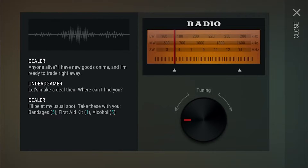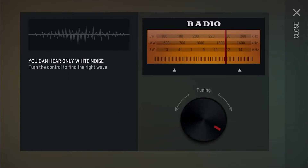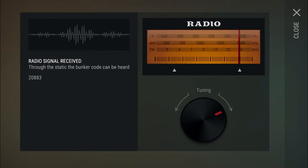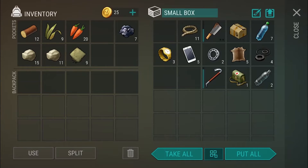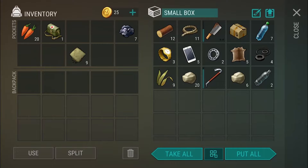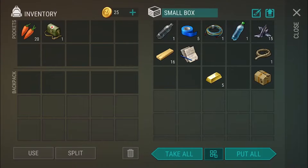The dealer wants five bandages, one first aid kit, and five alcohol. I don't even think we have that stuff, so we'll leave that alone for now. Or maybe we'll go get that stuff and go see what the dealer is — that might be what today's video is. We got the first aid kit, so let's see if we can actually get all the stuff the dealer wants. We need a first aid kit, alcohol, and bandages.